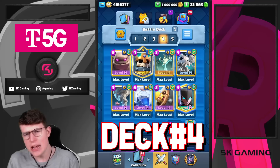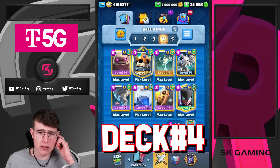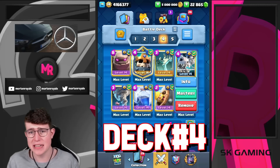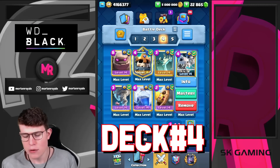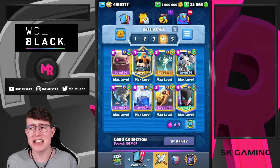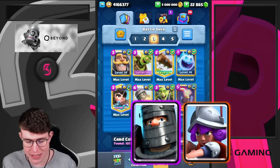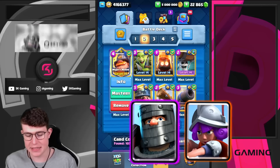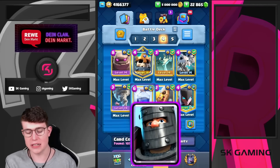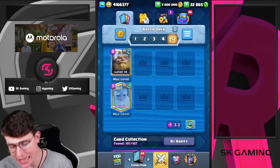Deck number three is the Golem deck. We swapped in the Skelly King since right now in the meta it's way better — it baits out fireball and log, letting the Skelly King get way more value. We've got the Knight, Skelly King, lightning or tornado, and the Golem. If you don't have the Skelly King, use Dark Prince. Really simple — Ruben was actually top 10 in the world yesterday with this.